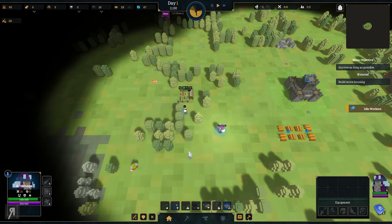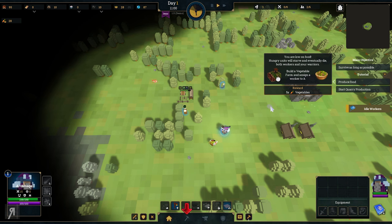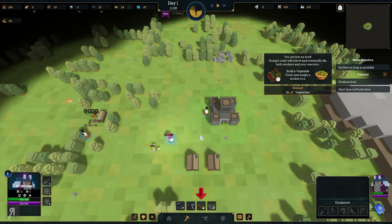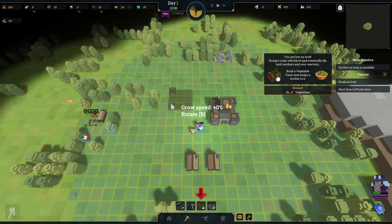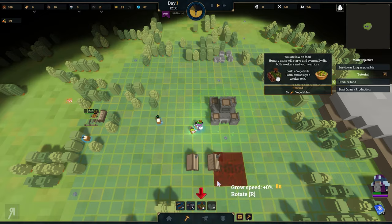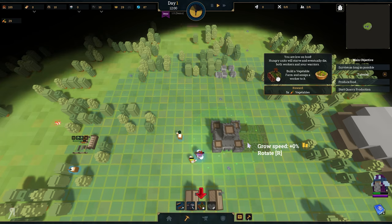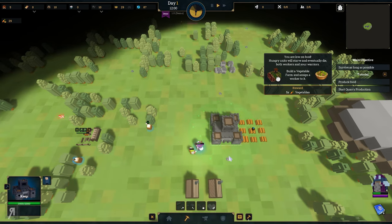I'm going to be placing another worker on this woodcutting area. We're going to try and do some damage to the orc. We are low on food as well - we need to build a vegetable farm. But I'm going to need wood to be able to do that. I'm going to move into our healing radius because that's more than likely going to keep me alive. The vegetable farm does need to be close by to our keep, so I'm going to make sure that's exactly where it is.